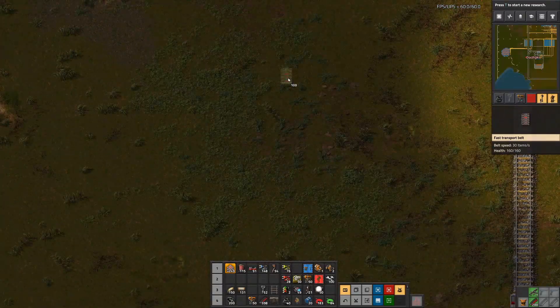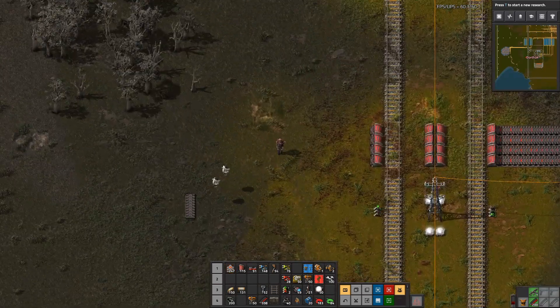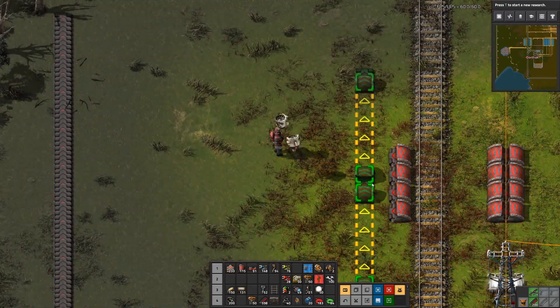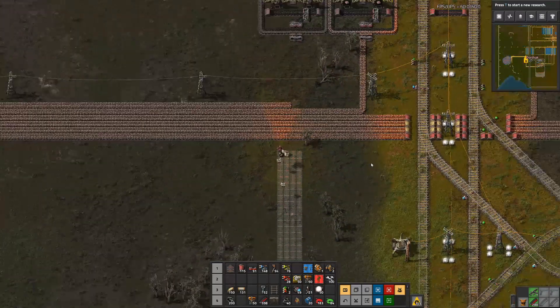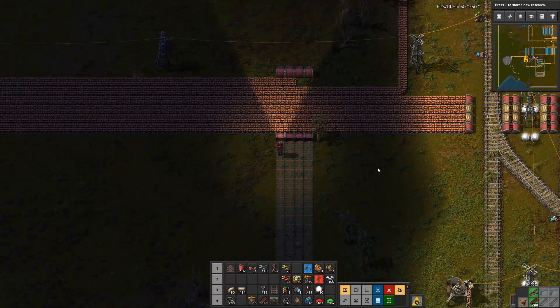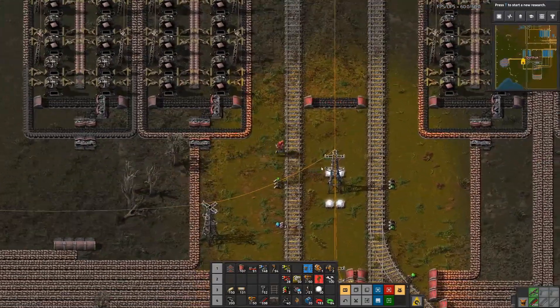We can't quite do that because if I grab the train tracks they won't let me move just one tile over - they require two tiles. There's also this convenient forest in the way, but I would like the first of these belts to come in right here. That's too far but that's okay. There we go - now we can use the red belts to jump over this stack of copper. We're out of belts so I'm gonna go grab some more and I'll meet you back here in just a minute.